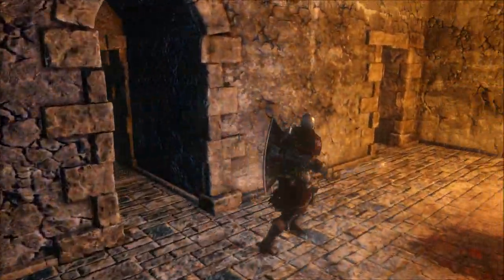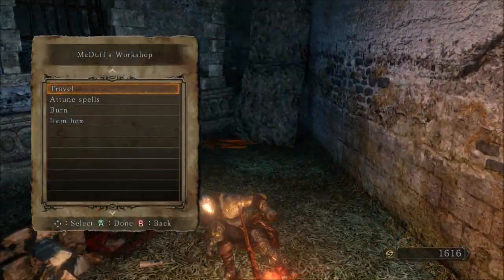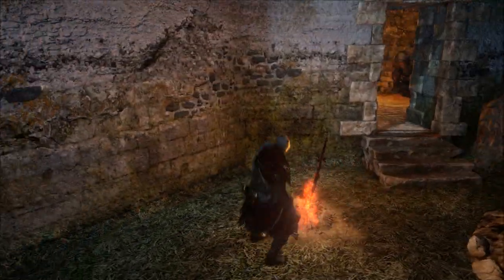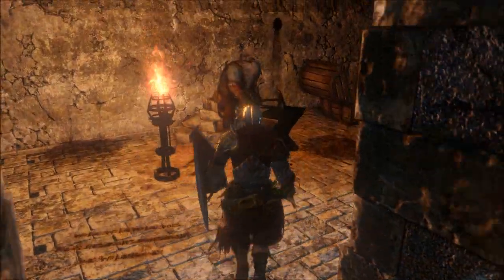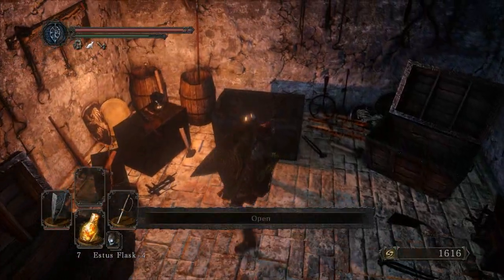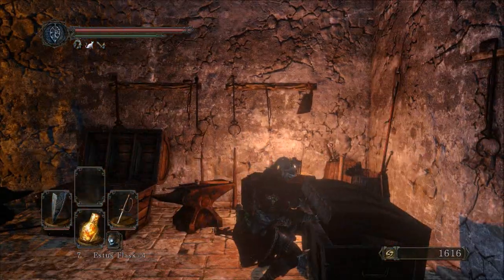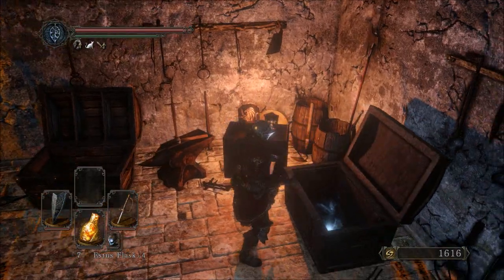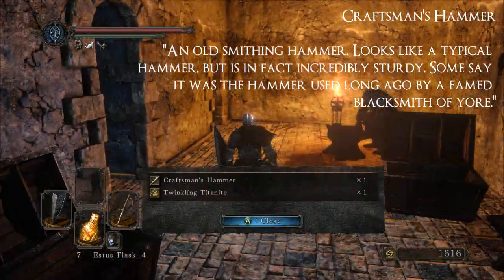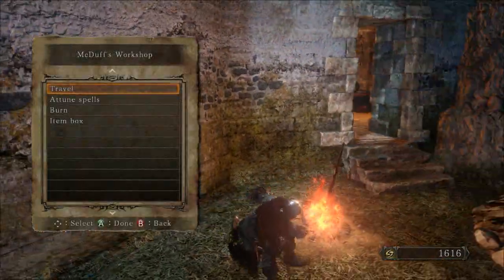He is sitting on a chest, and that is why I told you to light that fire — because if you go back and rest you may have to leave the area. But if you light it, he will move towards the flame and be a proper blacksmith at his anvil. Then you can go ahead and open the chest he was sitting on. You get the Craftsman's Hammer and some Twinkling Titanite for doing that, so that's pretty cool. Now we have both the Craftsman's Hammer and the Blacksmith's Hammer.